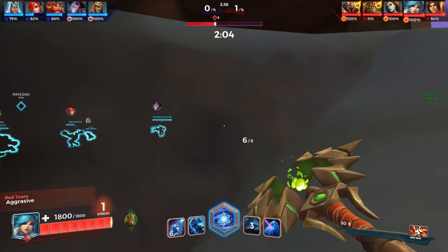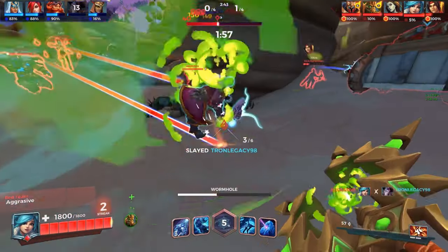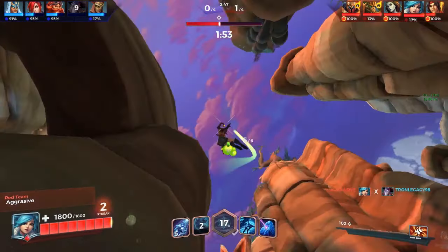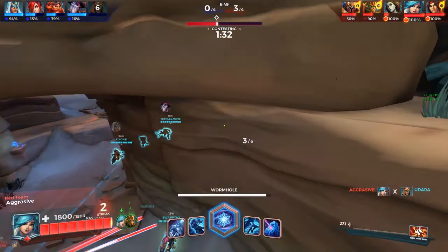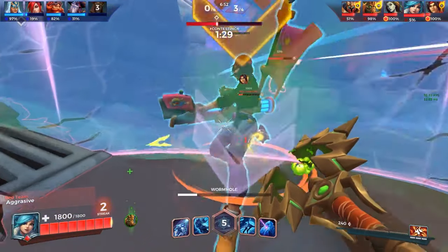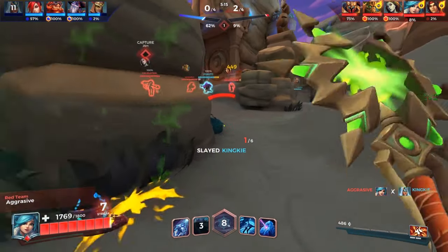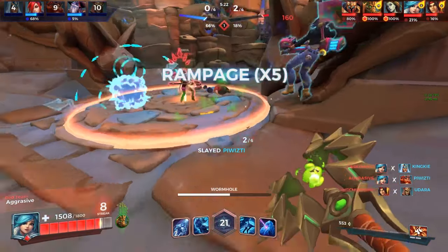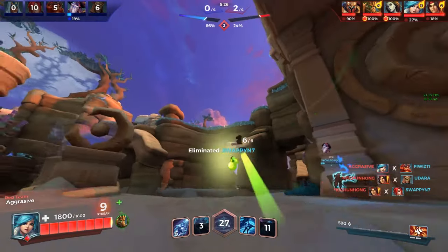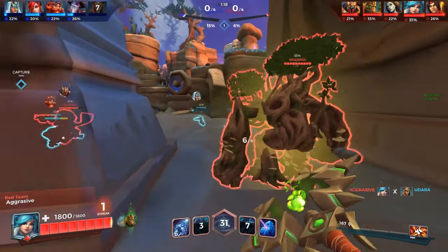Evie is always — and I mean always — 60% map knowledge and only 40% aim, so get to studying maps. Next let's talk about when you can't dive your enemy. If the enemy backline is very well fortified and you cannot dive the healers at all, you should start doing damage to tanks — Evie is one of the best tank pokers in the game and has a very high ultimate charge rate. You can force tank cooldowns and build a lot of ult charge in the first few seconds of the team fight. During this time, pay careful attention while waiting for a chance to attack the enemy backline and keep looking for opportunities.